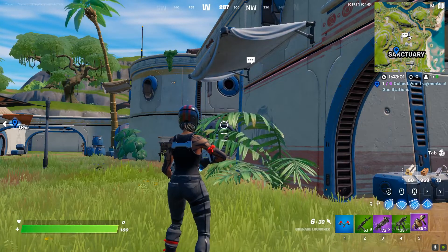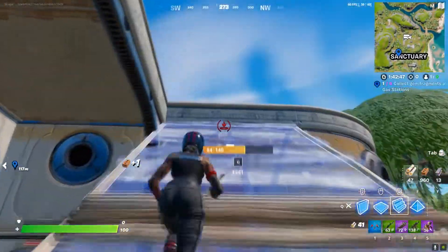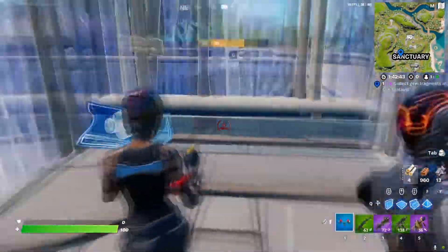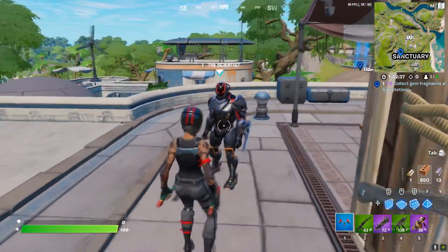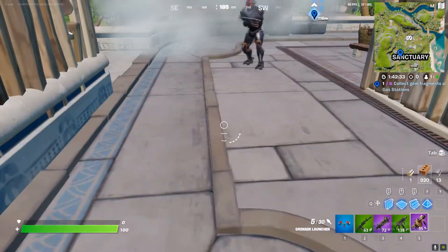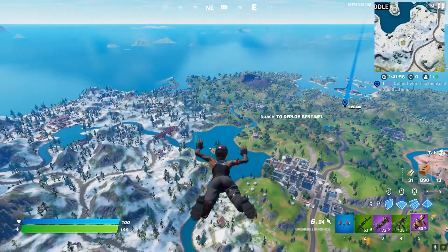Basically just go next to an NPC — there's one over here. Go to the NPC and try to box the NPC like this. Then use your grenade launcher. There you go! See you guys in my next video, until then goodbye.